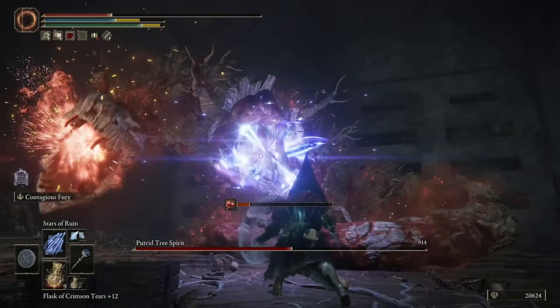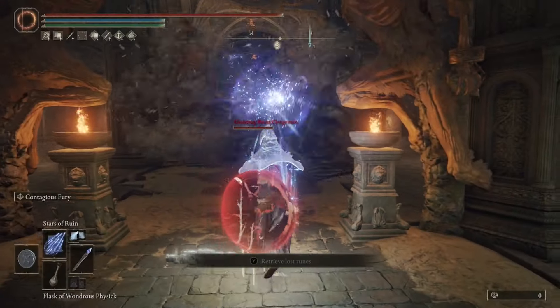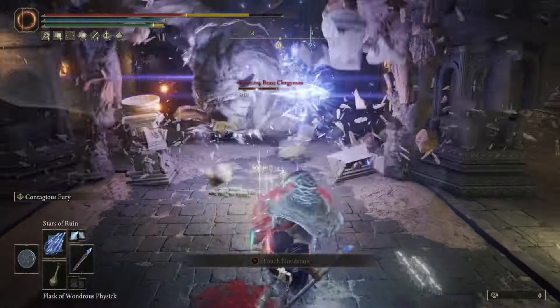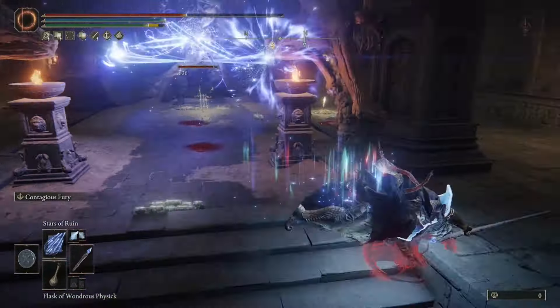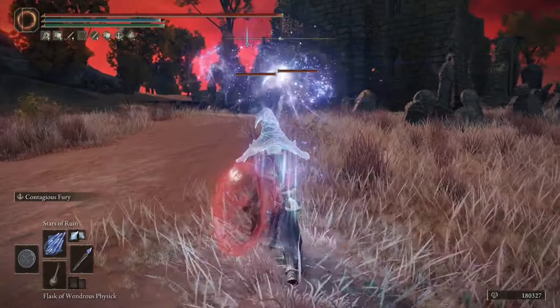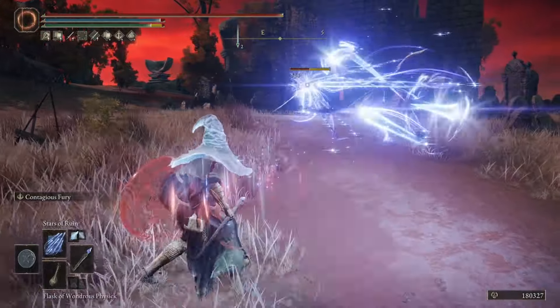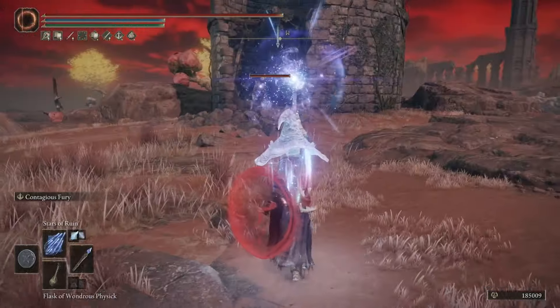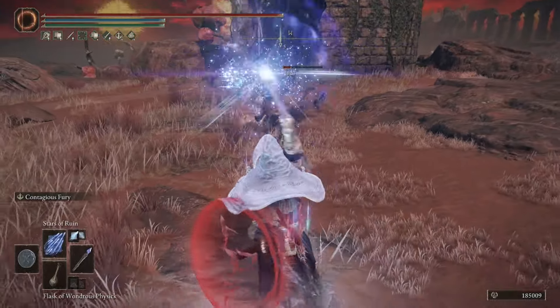Depending on what setup you're running, the FP cost of this sorcery can get pretty high. Its original cost is 32, but if you add the Lusatka Stone Staff, that's going to add to it as well. Overall, you're not going to have a ton of casts, but the casts you do have are going to do some decent damage. Between the tracking, the ability to be boosted by the Godfrey Icon, and the multi-hit nature of this sorcery, that's what lands it right here at number 7 on our list.